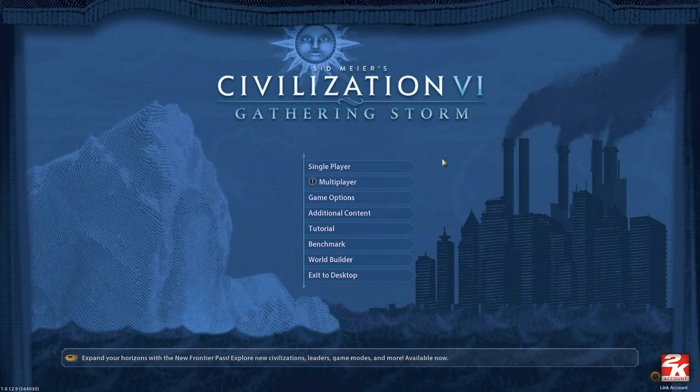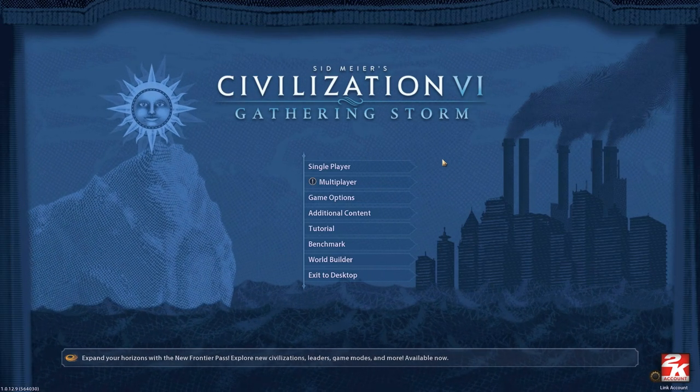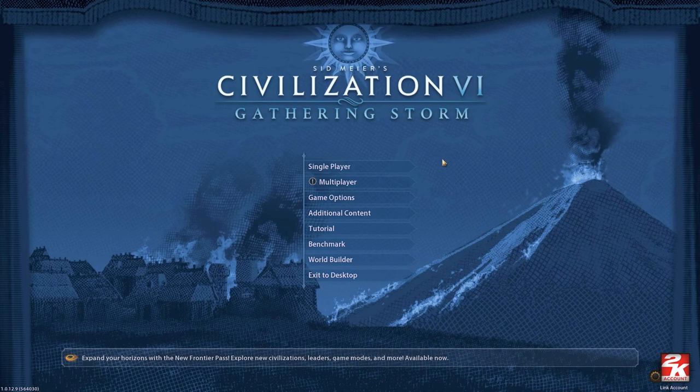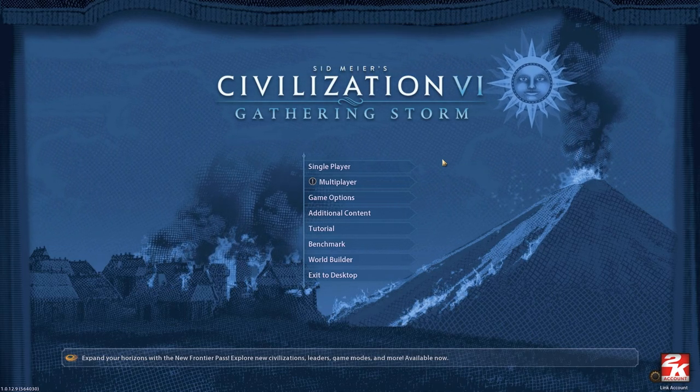But now we are back to play some more Civ, and we are going to get right into things and kick things off by starting an A to Z challenge, which means we are going to play through every single leader in the game, from A, starting with Alexander, all the way to Z — although there are no leaders who have a name that starts with Z, so it's really A to W, from Alexander to Wilhelmina.